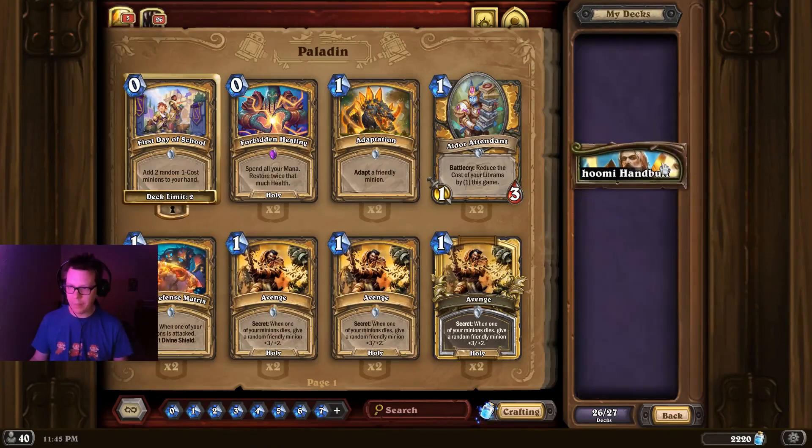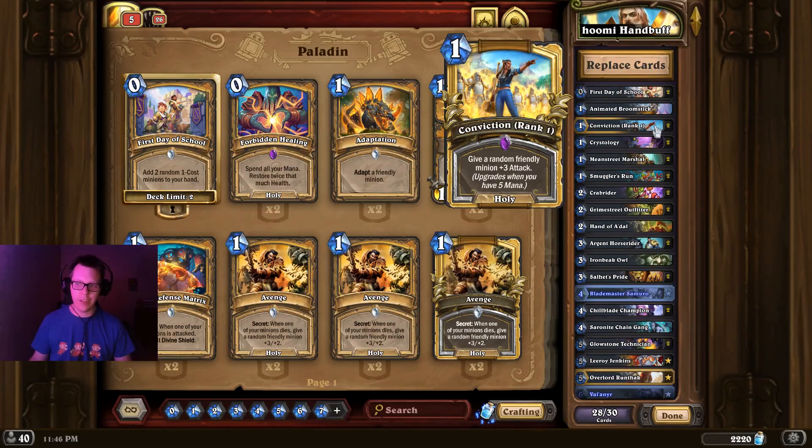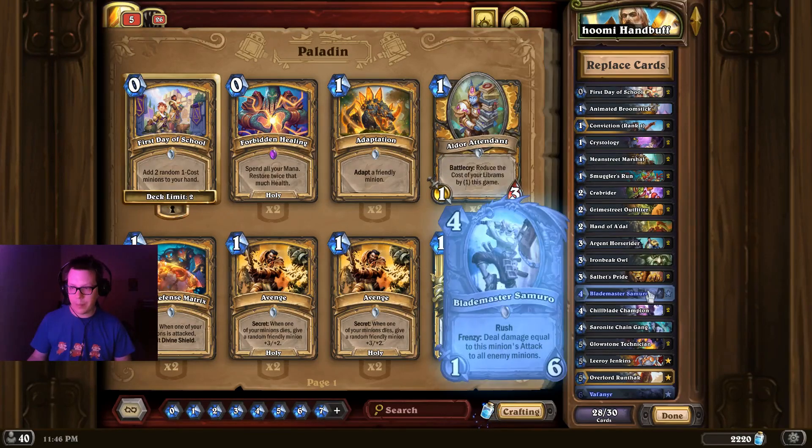Moving to Paladin, we have Hand Buff Paladin to start off. There are a variety of different lists floating around, but I'm going with a list by Hoomi, mainly because it's running a lot of new cards. One of those cards being Conviction — give a random friendly minion plus three attack for one mana, scaling up to two friendly minions at five mana and three friendly minions at ten mana. It's also running Blademaster Samuro, a four-mana 1/6 neutral with Rush and Frenzy: deal damage equal to this minion's attack to all enemy minions. This is a nice way of controlling the board if you're starting to fall behind.